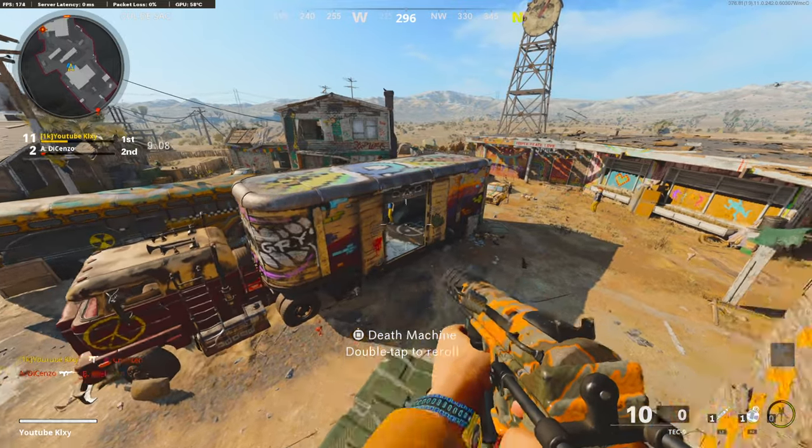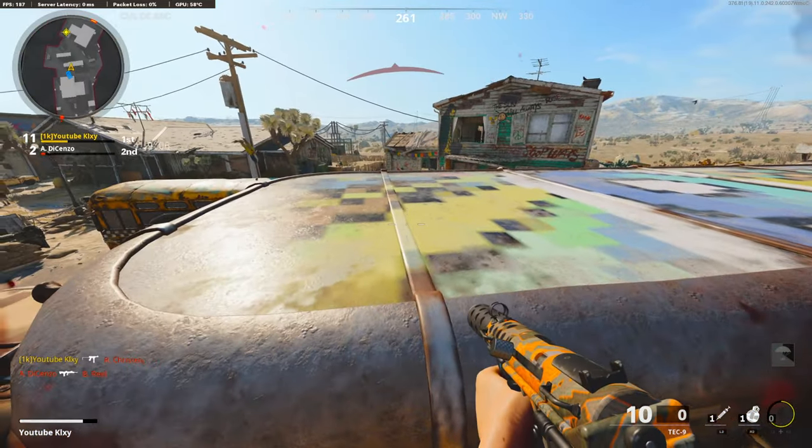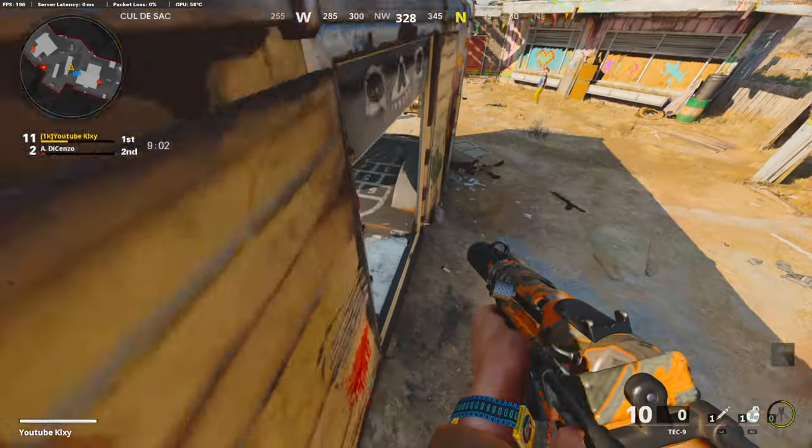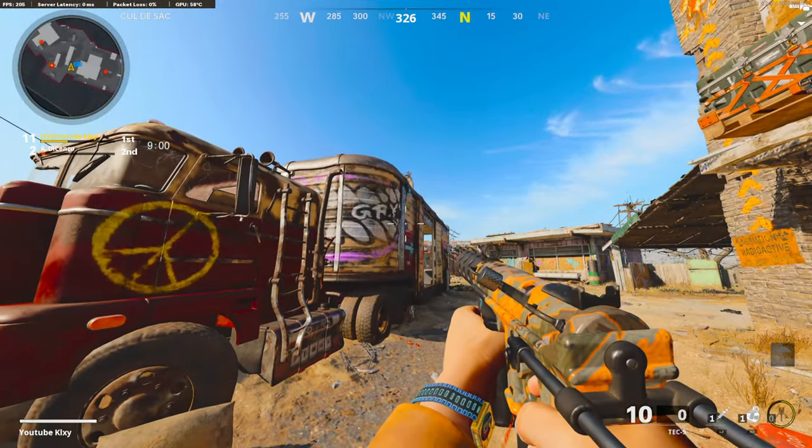So basically all you need to do is get a care package, run, jump, and crouch right here and you'll be on top of the glitch. This is what I was talking about in the PPSH video.